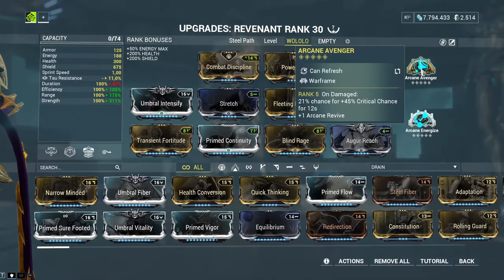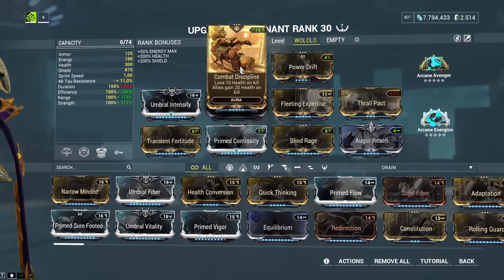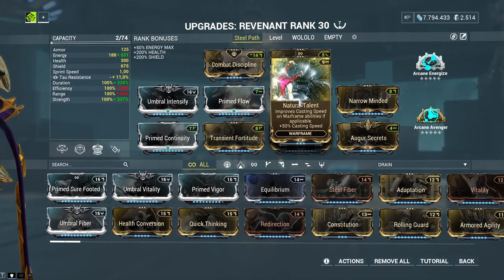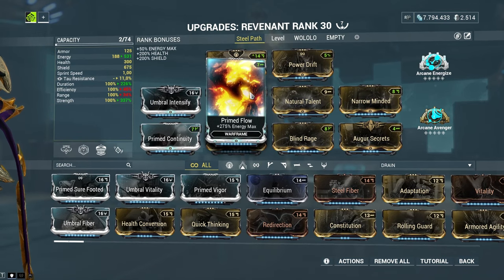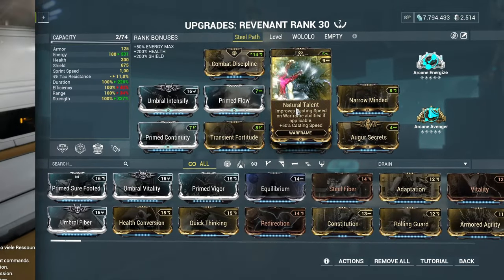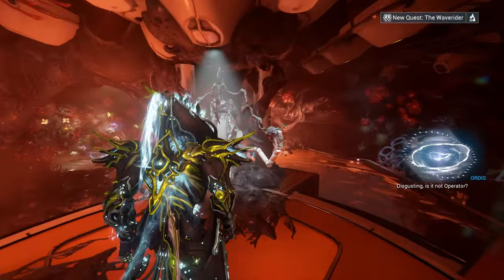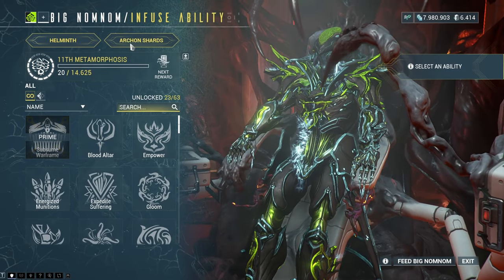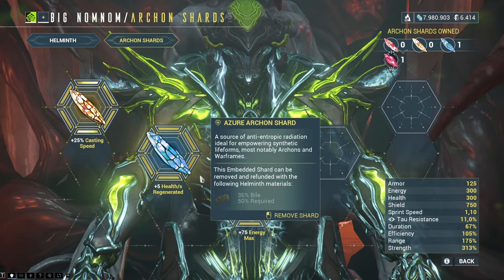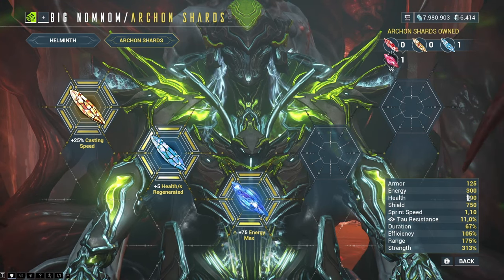Again, we have the Combat Discipline and Arcane Avenger combination from the Gunrunner build, giving more crit to our weapons. However, this is where the similarities end. In the normal Gunrunner build, we needed Natural Talent for cast speed and Prime Flow to manage energy economy — two mods making up for Revenant's shortcomings. In this advanced build, we make up for those shortcomings with Archon Shards instead. We use a yellow Archon Shard to improve casting speed. It's not 50%, but enough to utilize the invulnerability period from shield gating. Also, a blue Tau-Forged Archon Shard increases maximum energy, making any flow mod obsolete.